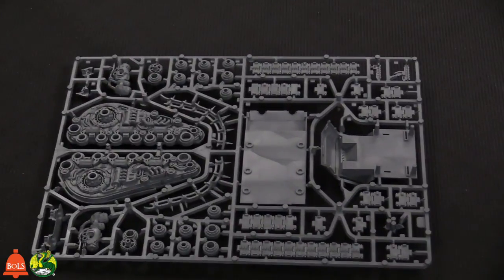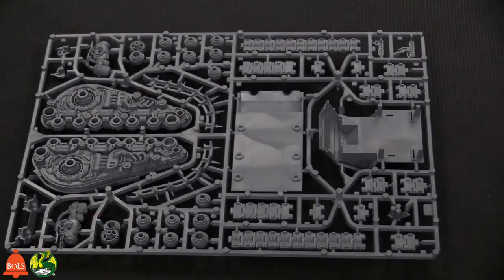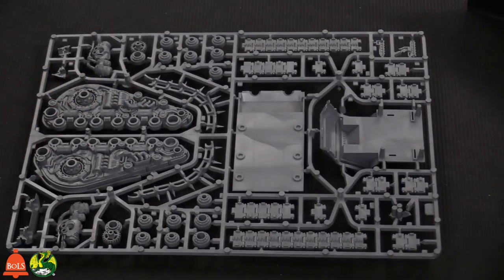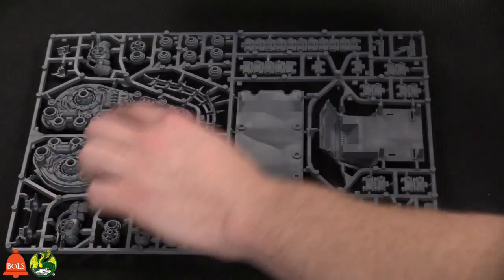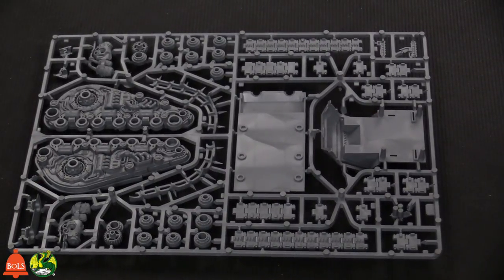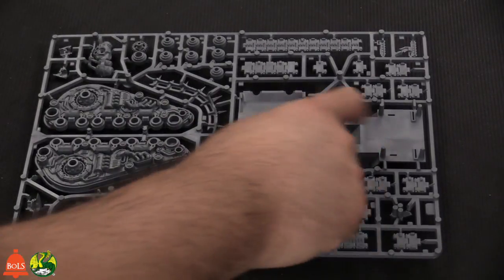Here's the big stuff everybody's been waiting on. First sprue — the detail is insane. I was not expecting the sides would have that much going on. All the crazy different stuff in here: obviously the tracks, track guards, and a ton of detail on the guns too. There's just a ridiculous amount crammed onto these sprues, including the different track rotors. The thing's going to be hollow on the inside.